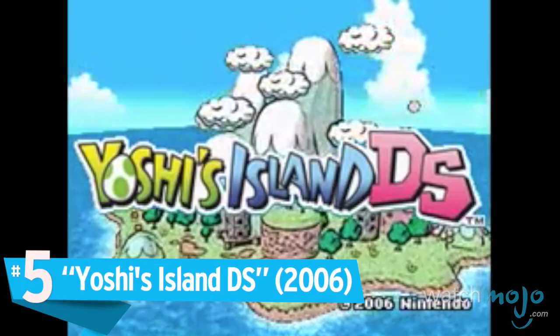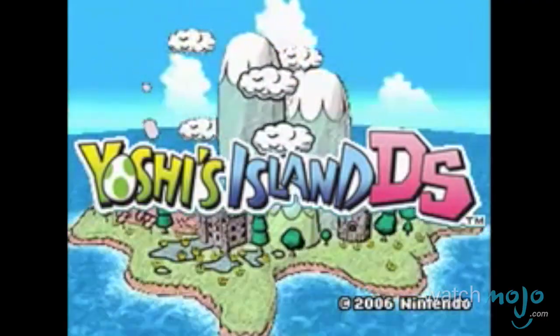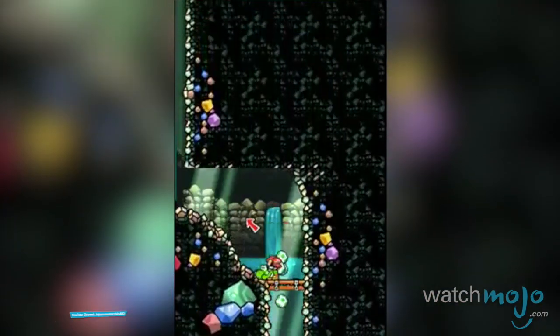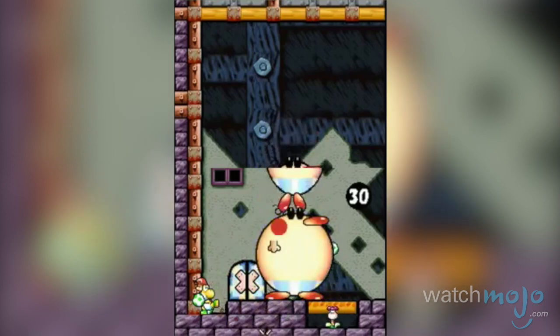Number 5: Yoshi's Island DS. Tweaks and additions are the name of the game here. Acting as a mix of the visual style of DS-era installments and the central platforming of the original Yoshi's Island, this nevertheless stands out as something kinda special.